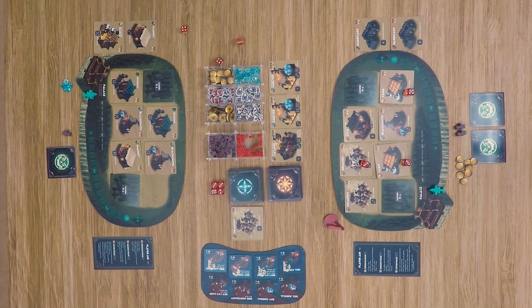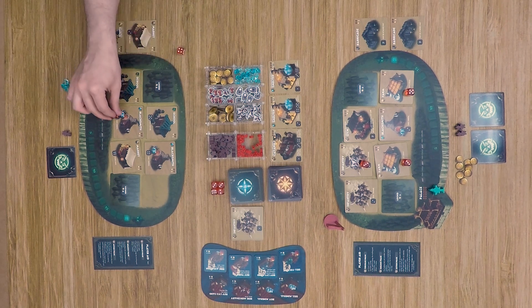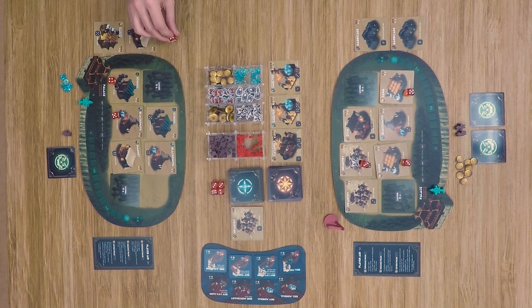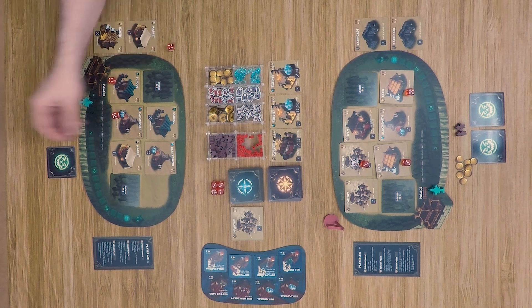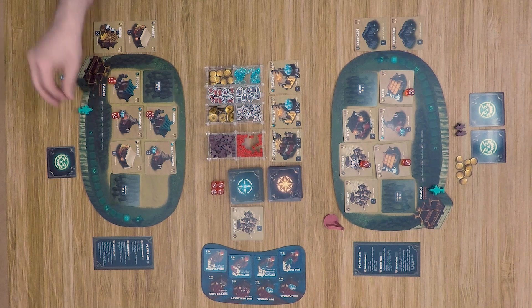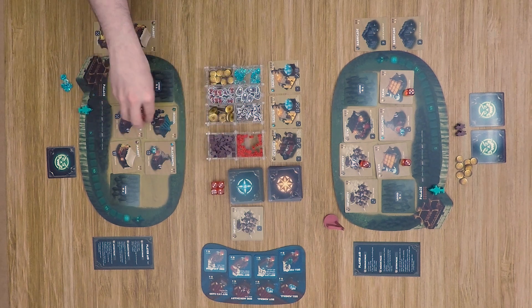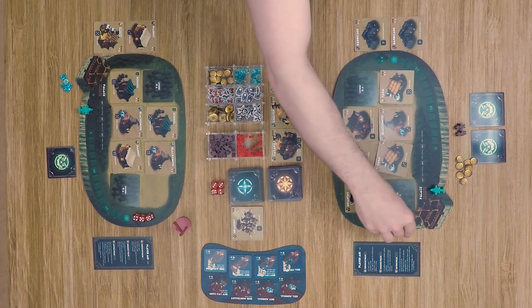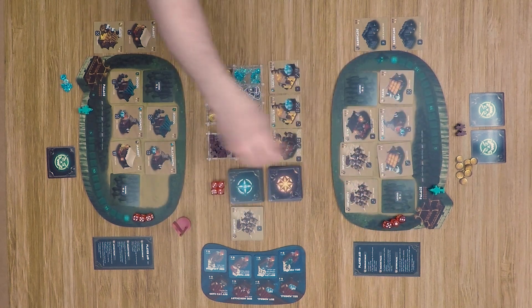Our second player rolls two fours and a five. He starts getting some culture and gains another mineral, then spends his last officer to bump a die and get another culture point — now at two. We clear the dice and move the flag over. At the end of rounds, the token also gets removed.